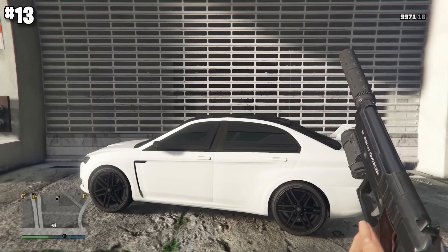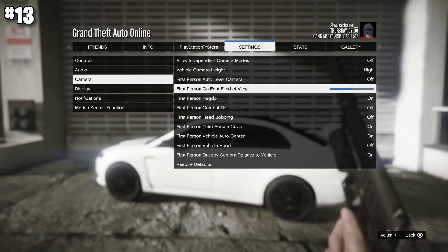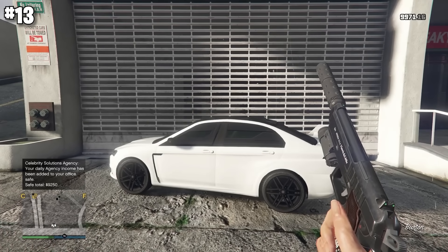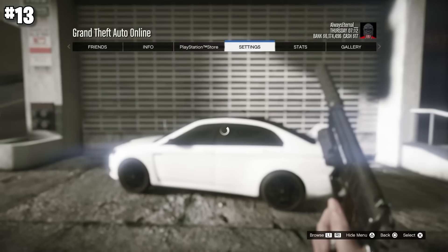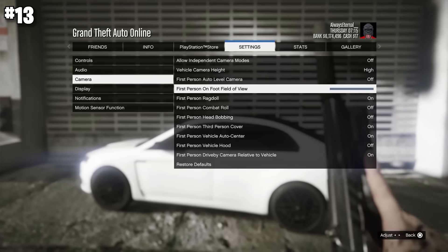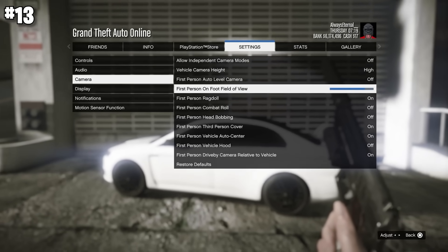Moving into the camera tab — first person on foot FOV is set pretty low by default, and I would 100% recommend raising it. You can see a before and after of FOV set to zero vs. 100. By increasing it to 100, you'll see so much more on screen. In any video game, getting more information on screen is always a good thing. Some players find max FOV difficult, so you don't have to go all the way to 100%, but definitely increase it from the default.